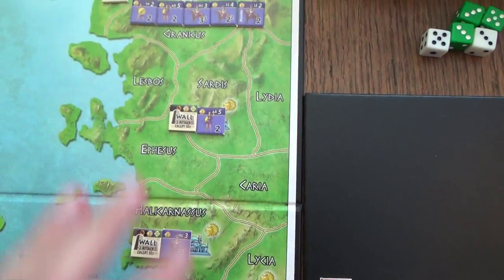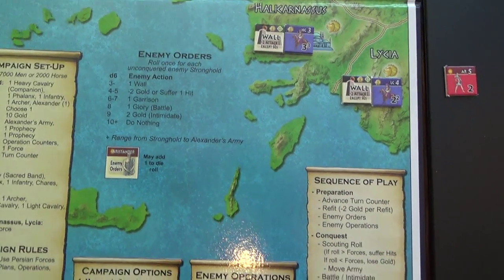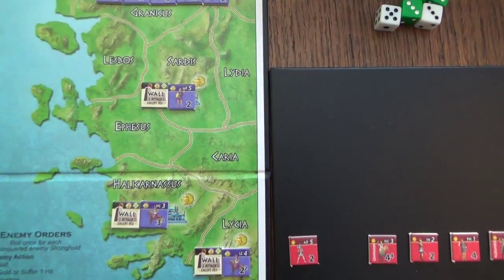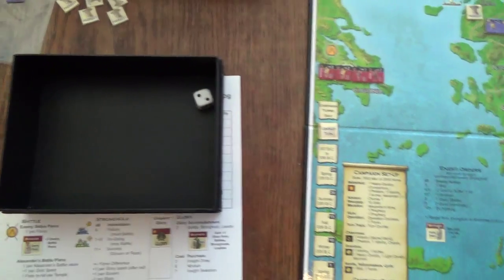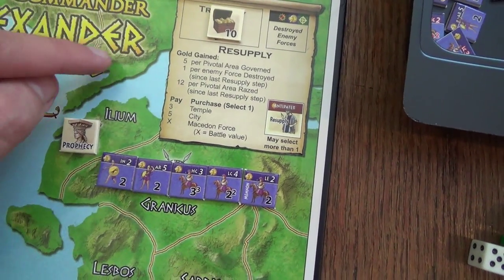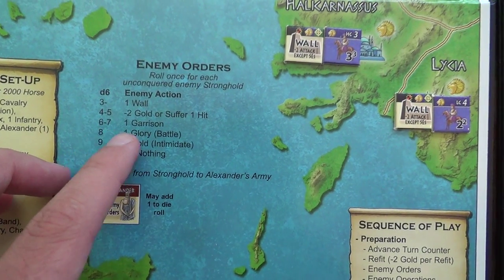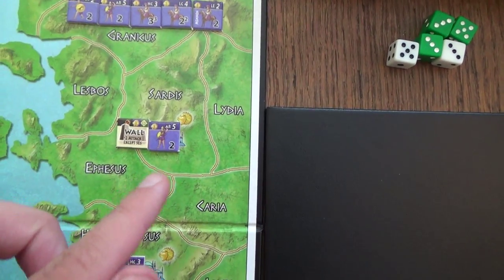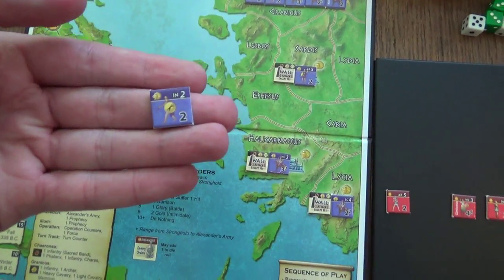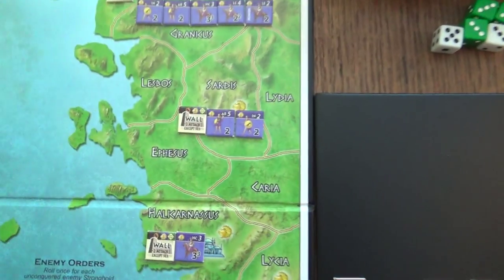The next step is enemy orders - this determines what the three strongholds would do on this turn, depending on distance to Alexander's army which is up here at Macedon. We roll a d6 for all strongholds, beginning with Sardis. That's a two, and we count the distance to Alexander - one, two, three through Ilium and Sestus, so three and four to Alexander. Four plus two is six, and the chart says six to seven means one garrison - bolster the enemy force by one random unit. We draw from the enemy pool and get one regular infantry unit, which bolsters the enemy forces at Sardis.